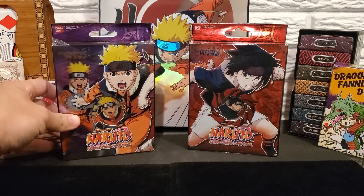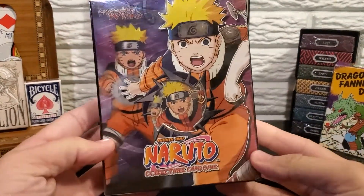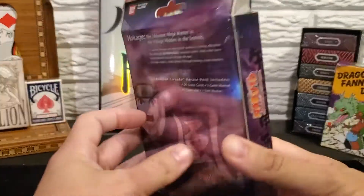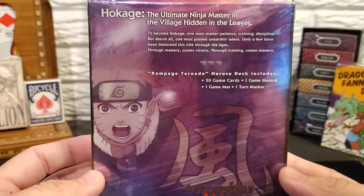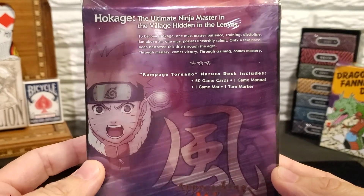I'm going to start with the Naruto deck. Here's a closer look at the box art. It is titled Rampage Tornado. It's got 50 cards, a game manual, a game mat, and a churn marker.